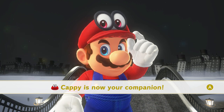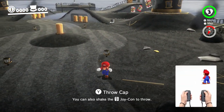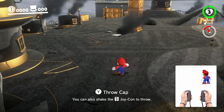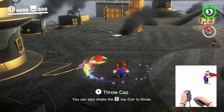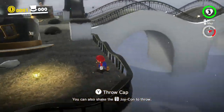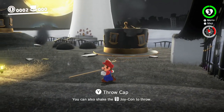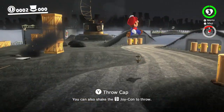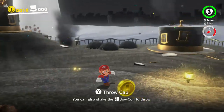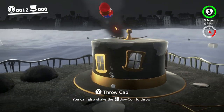Cappy is now your companion — yes, that is his name, Cappy! Very creative! You can throw with the Y button — look at that, you can also hit things with the Y button! You can also whip your hand around to spin Cappy like a Zelda-esque spin attack. If you whip both Joy-Cons to the side you can do spin attacks. There are all sorts of other moves too, but I'll just cover the basics. Jump and press ZL to ground pound. Control stick to move, B button to jump. You can also wall kick off of things — classic Mario!